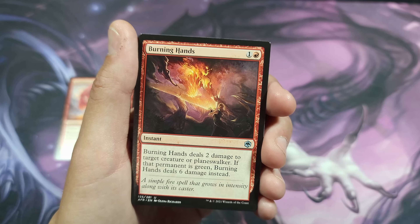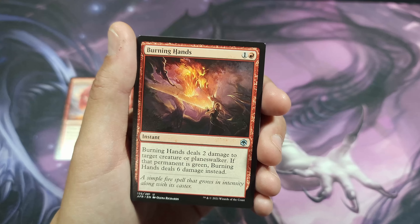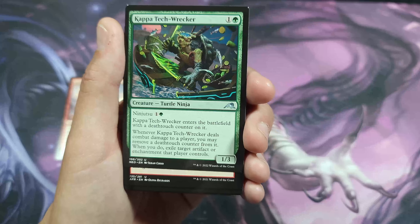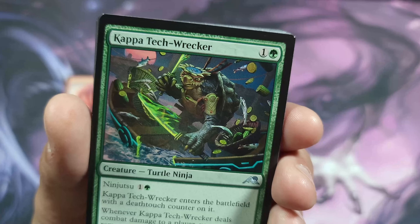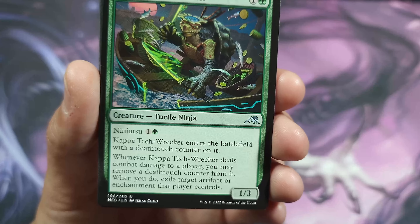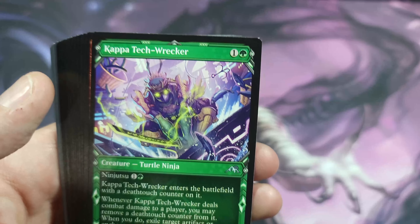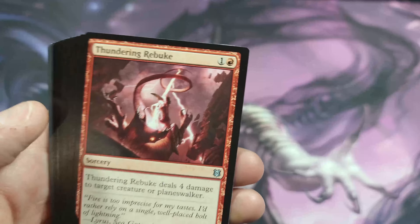I'm not big on werewolves — I prefer the vampire aspect of the Innistrad block, but they all have their place. Burning Hands deals two damage to target creature or planeswalker; if the target is green, it deals six damage instead. Say you're doing a mono-green romp stomp deck with Cultivator Colossus — Burning Hands can just take it out. You've got Kappa Tech-Wrecker from Kamigawa — it's a turtle ninja, kind of looks like Leonardo but more grungy. It's got ninjutsu, deathtouch, and when it deals combat damage it removes a counter; when you do, exile target artifact or enchantment that player controls.